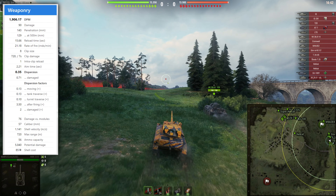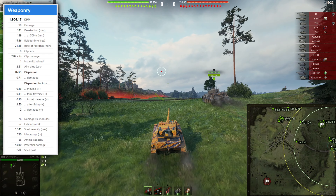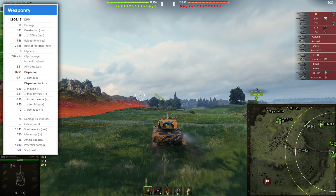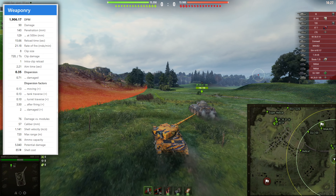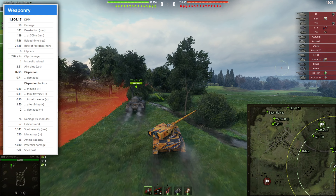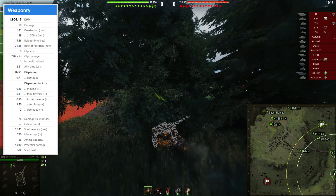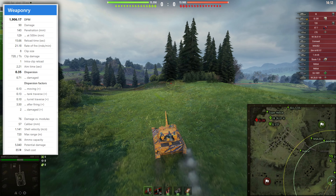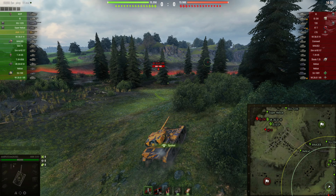This tank has a very strong DPM — 1900 for an autoloader tank is superb. The alpha damage is only 90, but it has an eight-shot autoloader clip that can deal 720 damage within only seven seconds, since the intra-clip reload is only one second. Dispersion is 0.35, so this gun is very accurate, and the shell velocity is 1100 meters per second — the firepower of this tank is excellent.